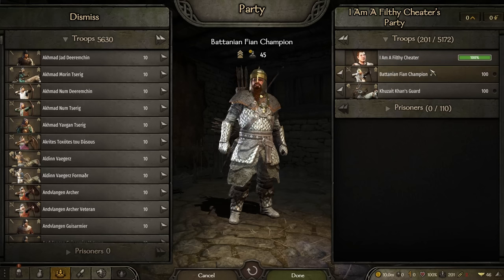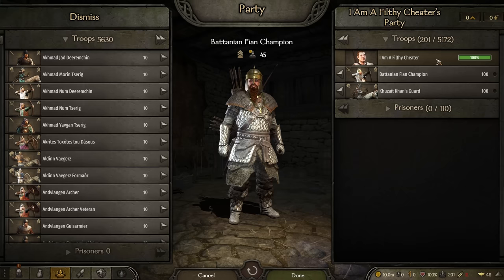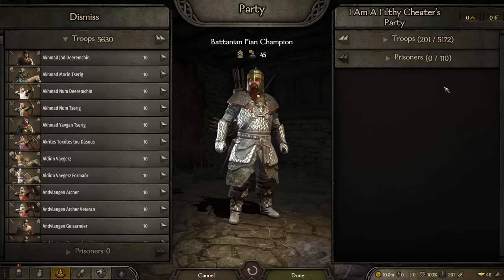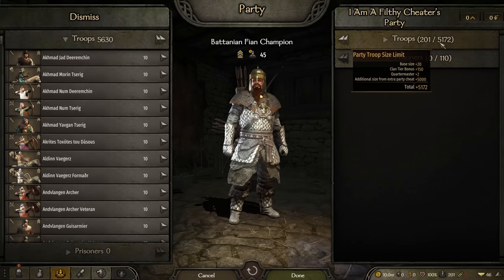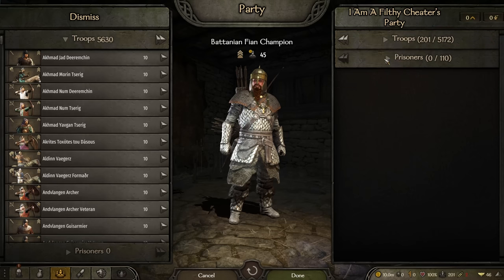One interesting thing: when you add even a single unit from the cheat menu, it gives you a plus 5,000 party size. So if you want a massive party, just add one unit of any kind from the console command and it will update. If you close the game and load it back up later, this gets cleared, so you do have to do it every time.